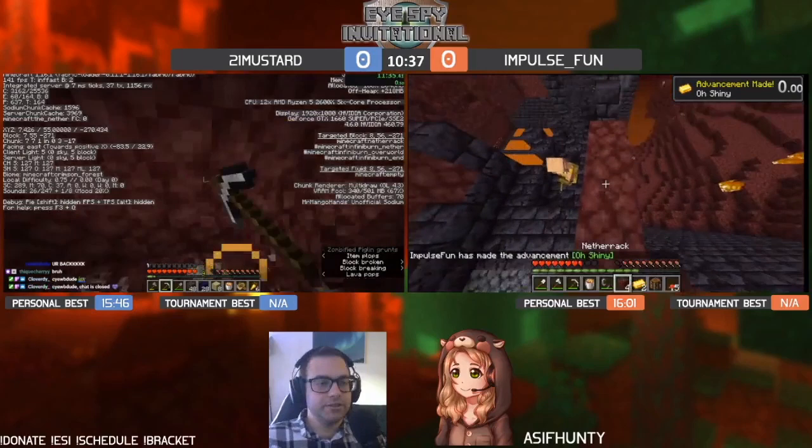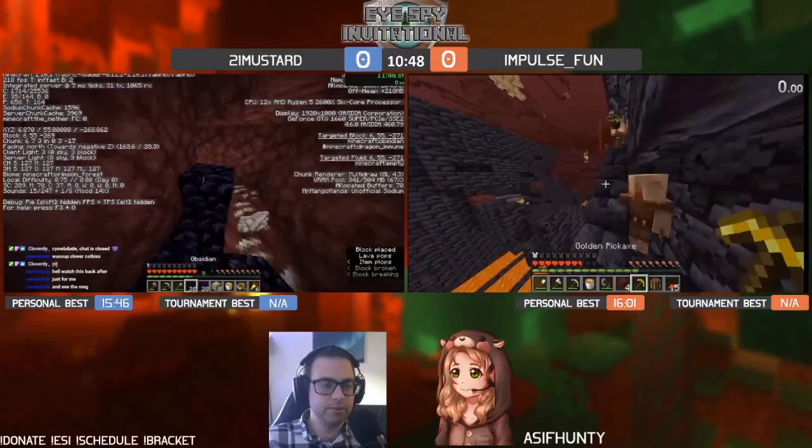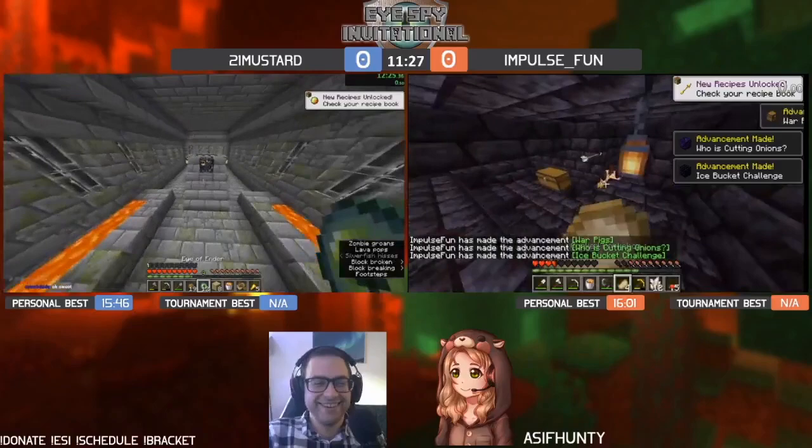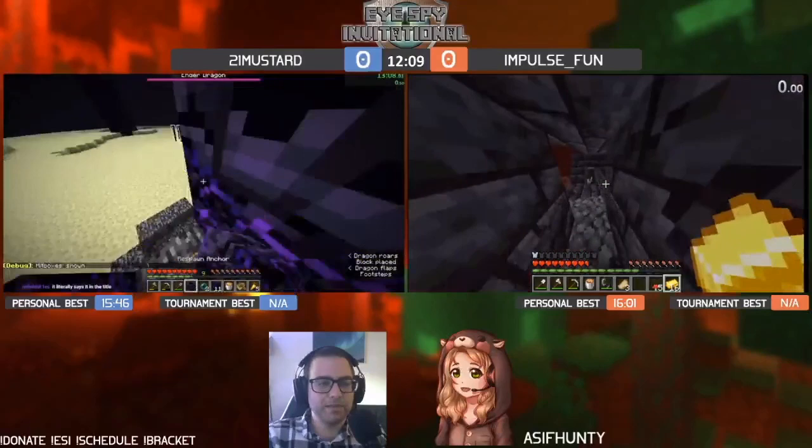Mustard making his way to the nether exit location — looks a little bit rough but maybe five blocks into the wall. Not going to be a sub-10, leaving around 11 minutes, still very respectable. Has plenty of time. This was a hard seed. And 21 Mustard entering the End at about 11 minutes — let's go!